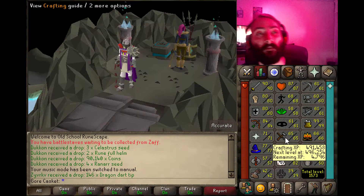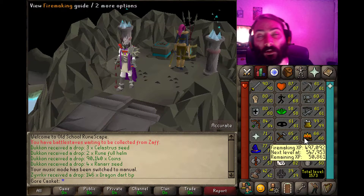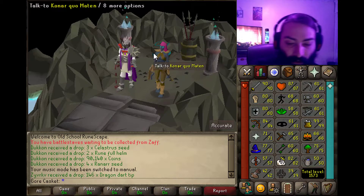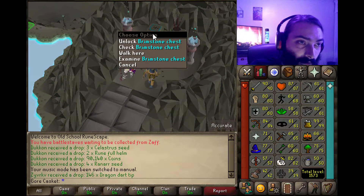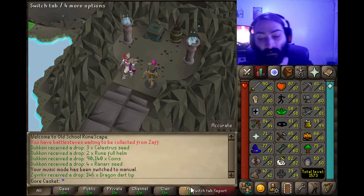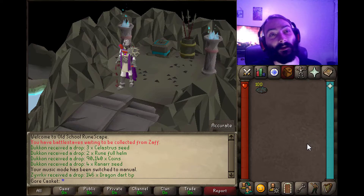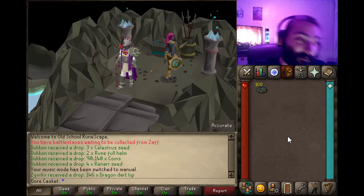From my new job and just life, I've been trying to collect these Konar keys from Konar the Slayer master on RuneScape. If you get a Konar Slayer task, you have a chance of getting a brimstone key. The brimstone key opens up the brimstone chest and it's got all kinds of good stuff inside.